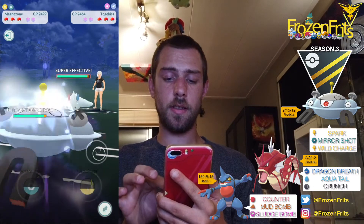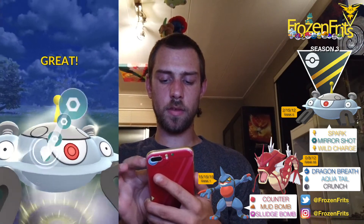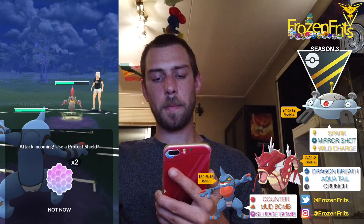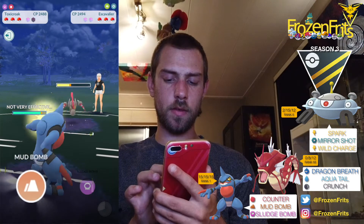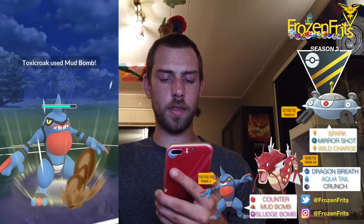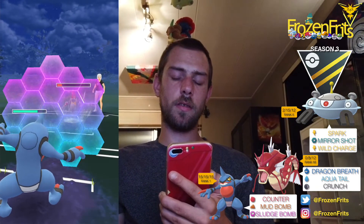On to the next battle and we're gonna start off against Togekiss — that's an okay lead. Not very effective but the Charms do a lot of damage. We're gonna throw this Mirror Shot and after that we're gonna switch into Toxicroak. I'm gonna shield this up and throw some Aerial Ace. We're gonna throw this Mud Bomb — it's super effective — so if you don't shield this... we're gonna shield this one too and then just gonna counter down the Escavalier.